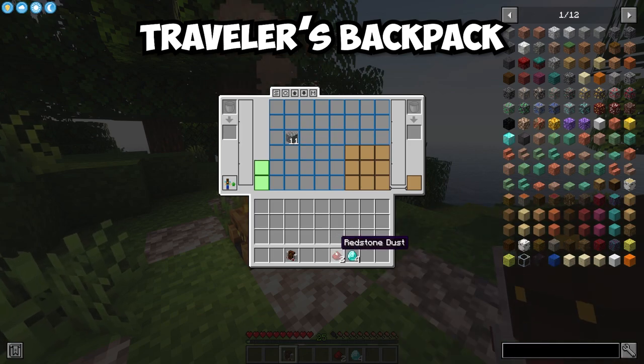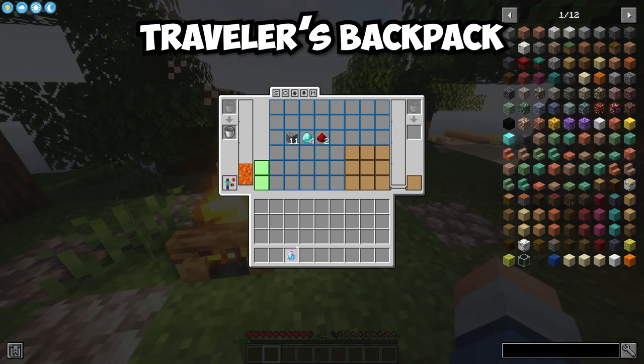The Traveler's Backpack mod gives you access to a backpack with some cool additions. The backpack not only allows you to carry around items but can hold liquids such as potions and lava.